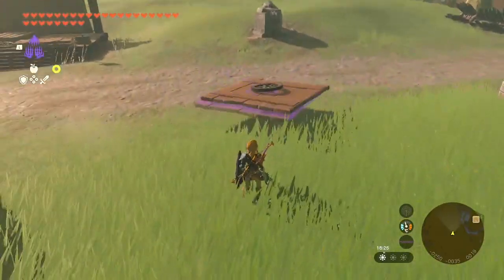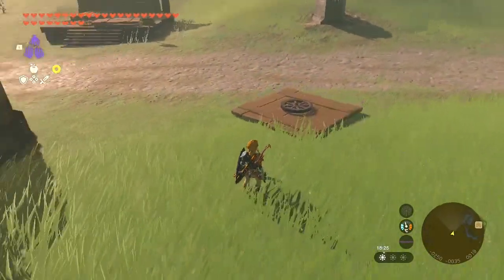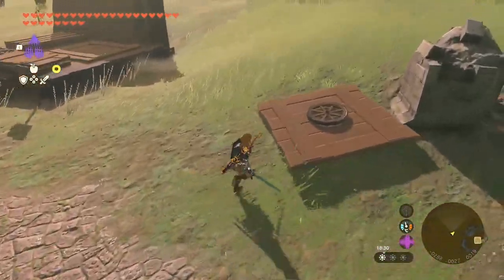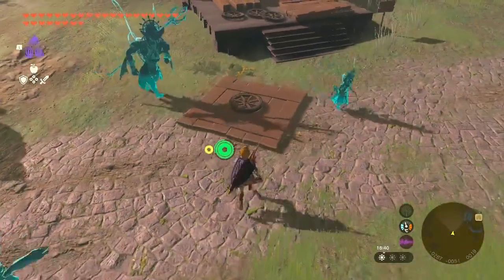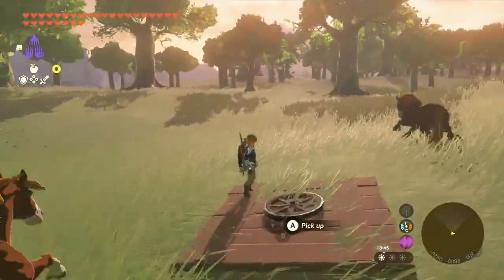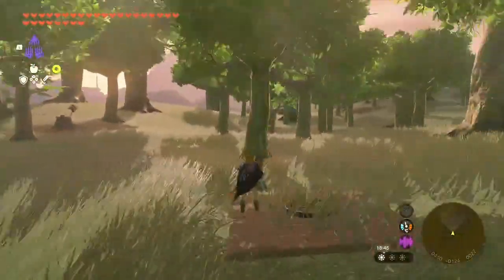Once you're at this stage, just press A to select to build it and if everything was done right you should see this odd construction animation — the platform will now be following Link around. To actually ride on it, push it up against an object and Link should be able to step onto it. Now you can travel insanely fast pretty much wherever you want to go.